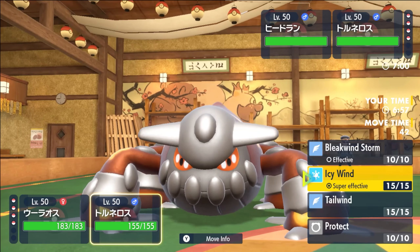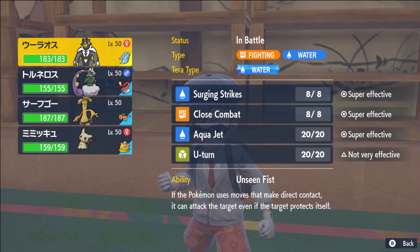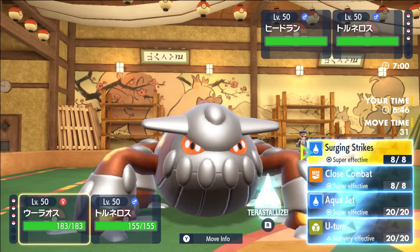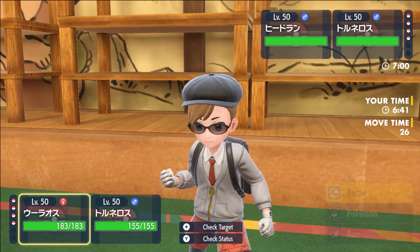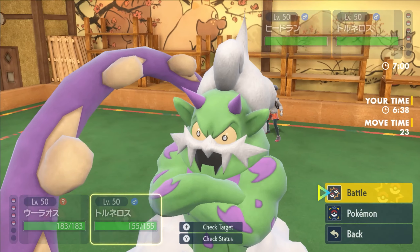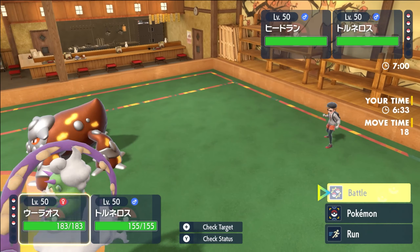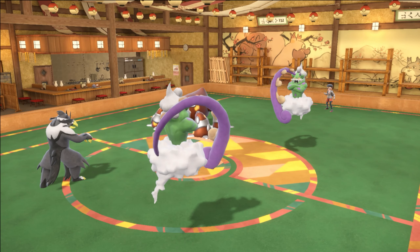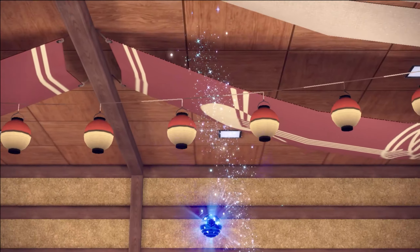We're going to go Surging Strikes here, but we don't have Rain. The reason for Terra here is in case they go Bleakwind, outspeed us, and then just one-shot us. I think we go Terra Close Combat and then we go Bleakwind here. If they go Tailwind, which is kind of what I hoped for, then it puts us into a decent position.